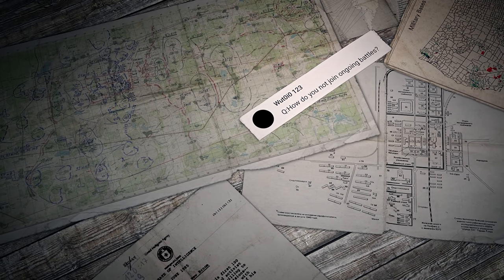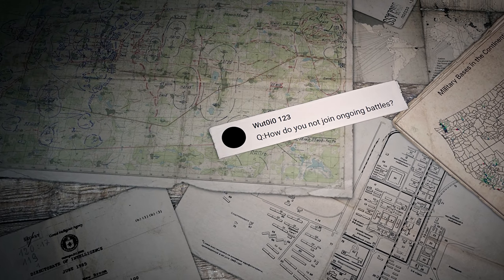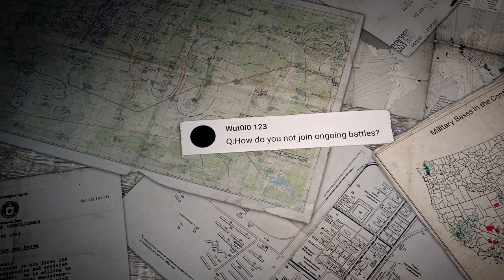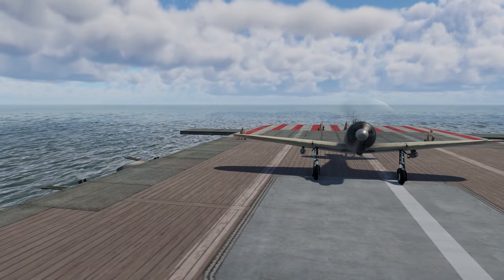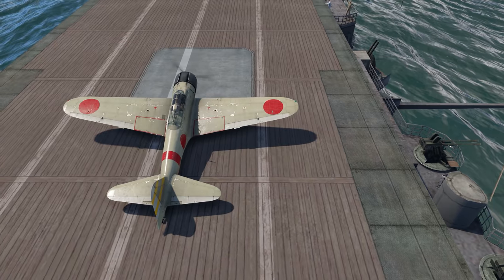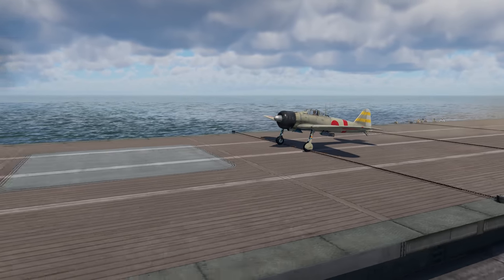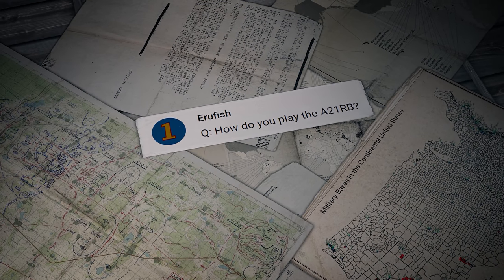The first question was sent by Wood0i0123: how do you not join ongoing battles? It's pretty simple — go to Options, Main Parameters, Common Battle Settings, and set 'Join already active battles' to No. Arc Blitz asks: why is the A6M called Zero? The A6M was actually called Navy Type Zero Carrier Fighter after its creation year, the Imperial Year of 2600 — that's how it got its short name, Zero.